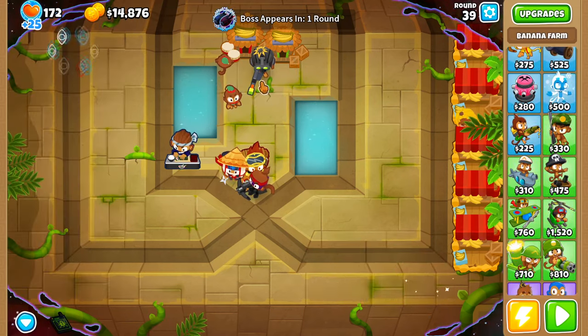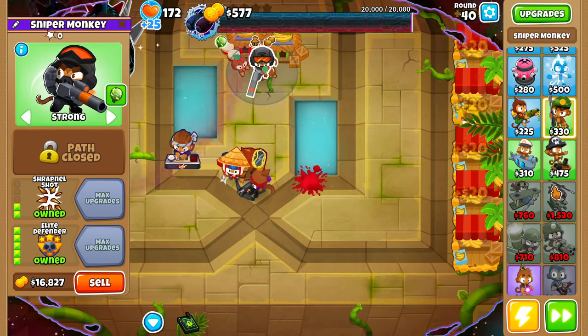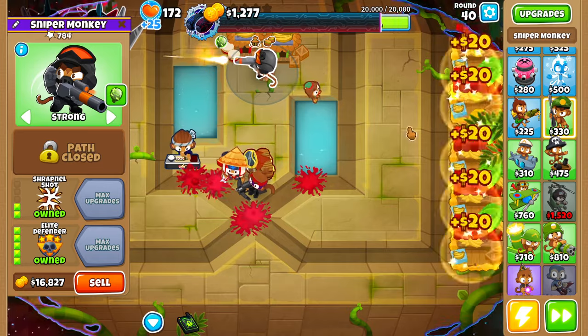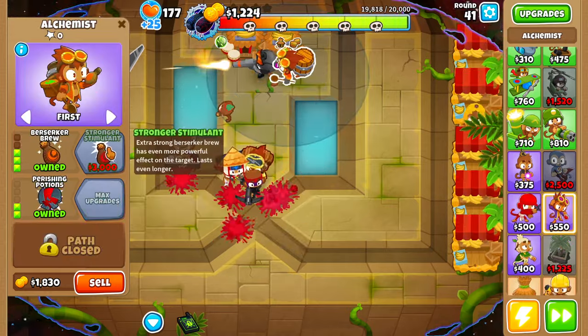We're going to sell as many banana farms as we need in order to buy the elite defender — there's our elite defender. Now the next thing I want to do is save up to buy a stronger stimulant for this sniper monkey. Here's our alchemist — let's upgrade to a stronger stimulant.